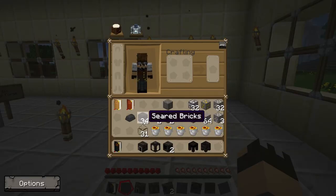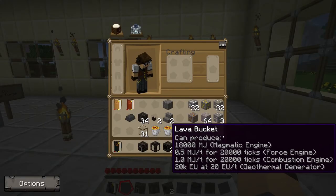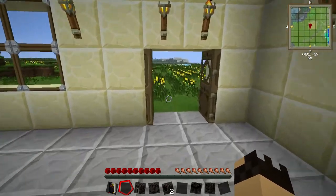I now have a lot of seared bricks. I also have some buckets of lava. I've got my smeltery controller, my seared tank, two drains — you only need one but I have two — and you need the same amount of faucets as you have drains. Then I have a casting table and a casting basin. It's also a good idea to keep one seared brick spare because you're going to need that later.